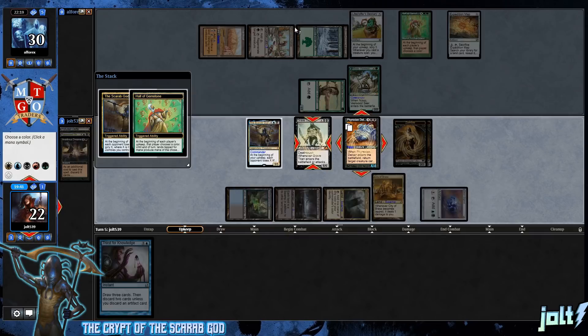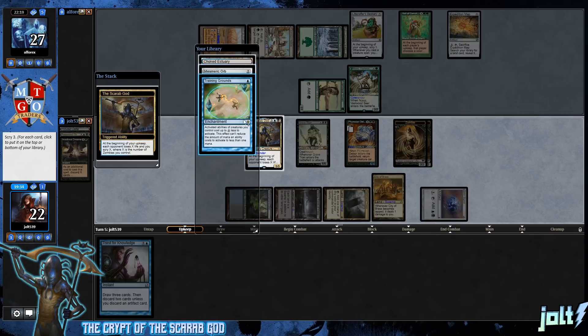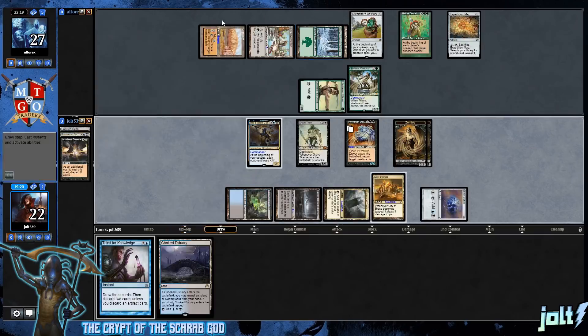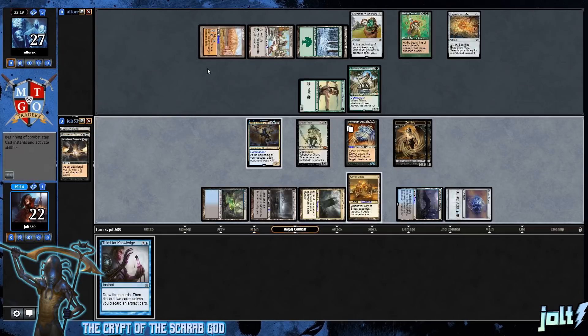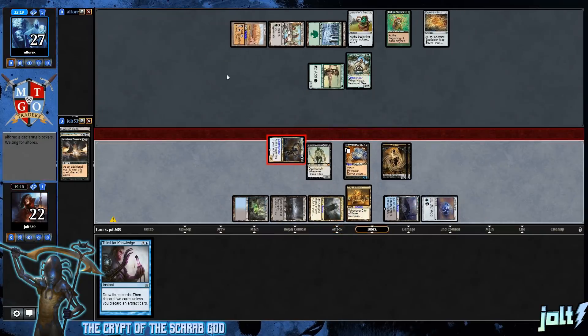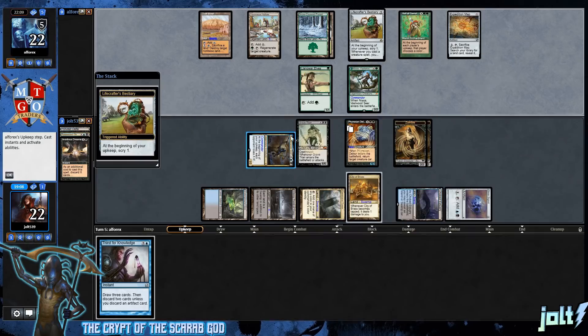Look at that board state. We'll choose blue on this one. Let's put Training Grounds on top — actually we've used most of our graveyard options so let's put that on the bottom. We'll put Mesmeric Orb on top, then Choke. It's going to come into play — nothing to reveal off that. Let's push in with the Scarab God, that's a 5/5 coming across. We're not technically running zombie tribal but we have a lot of zombies — Frexian Delver and Grave Titan entering gave us two extra zombies which really helps our scry trigger next turn.